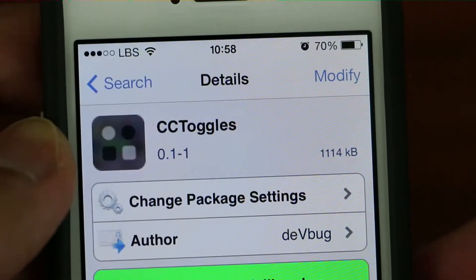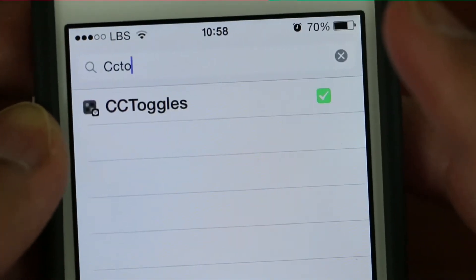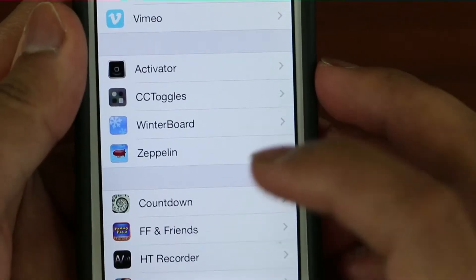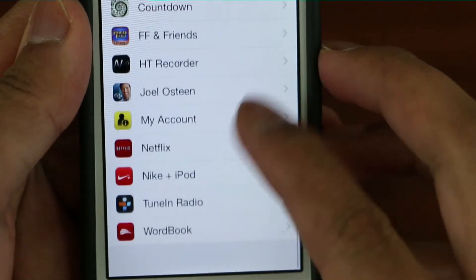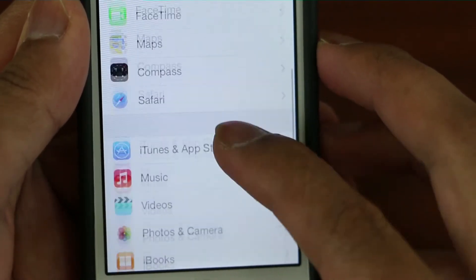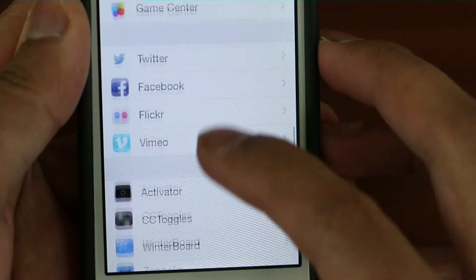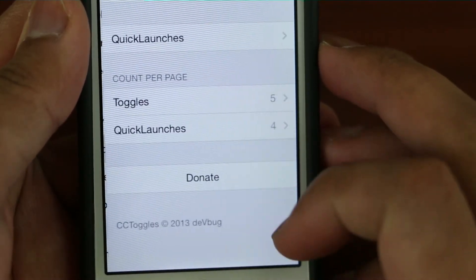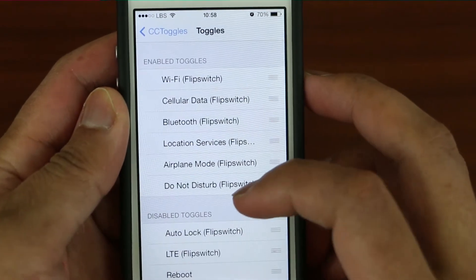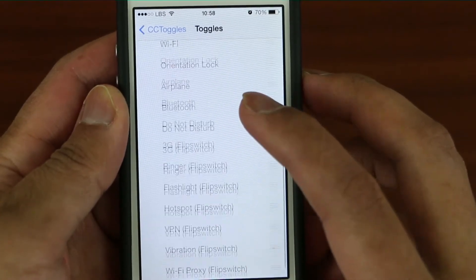Just install it and then it will respring. After that, go to your Settings and scroll all the way down until you see CC Toggles. From there, go to Toggles and all your options are right there.